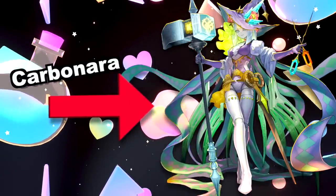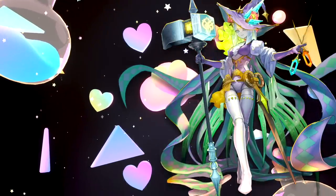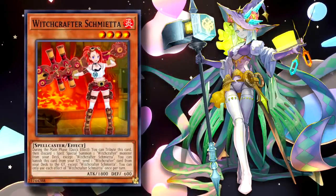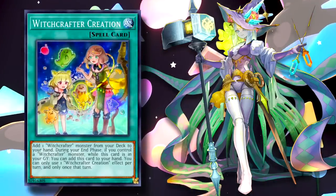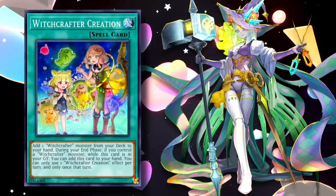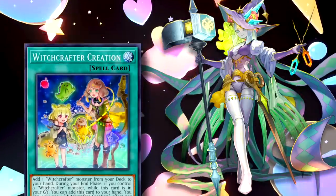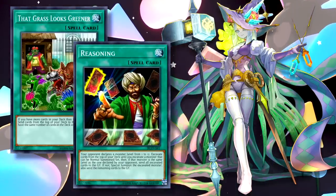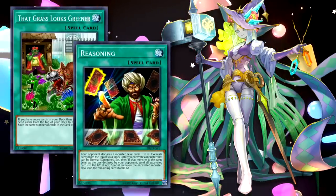This deck is sent in by Carbonara. Witchcrafter is a deck which revolves around using spell cards either as spells or discards for the main deck monsters. Each of the spell cards, if not activated that turn, can add themselves back during the end phase if you control a Witchcrafter, providing plenty of card advantage. The deck greatly benefits from cards such as Grass and Reasoning due to the low monster count and the number of graveyard effects, although tends to be quite reliant on mills.